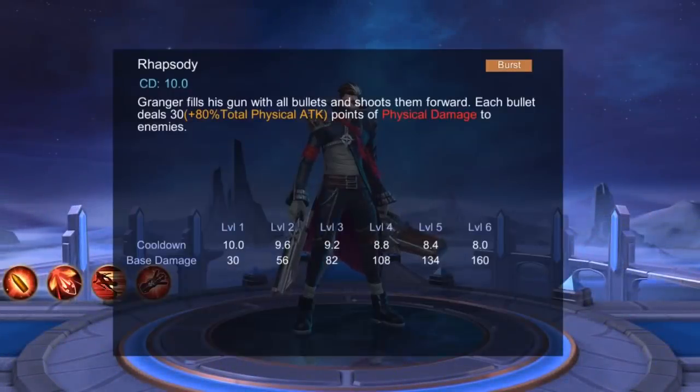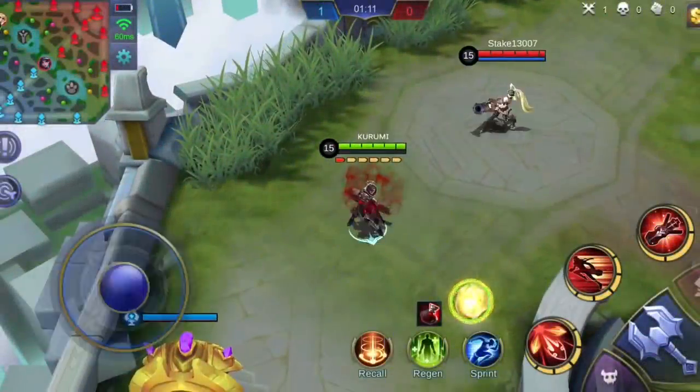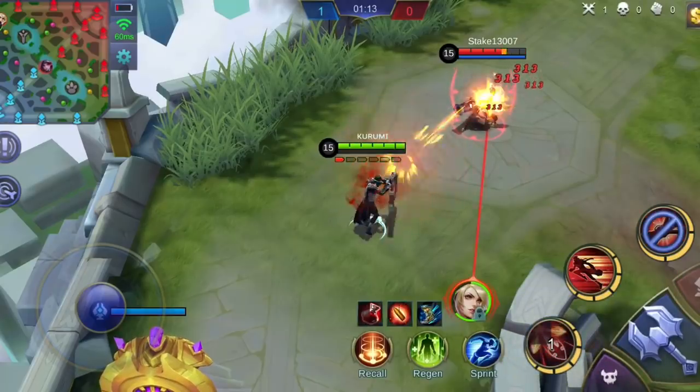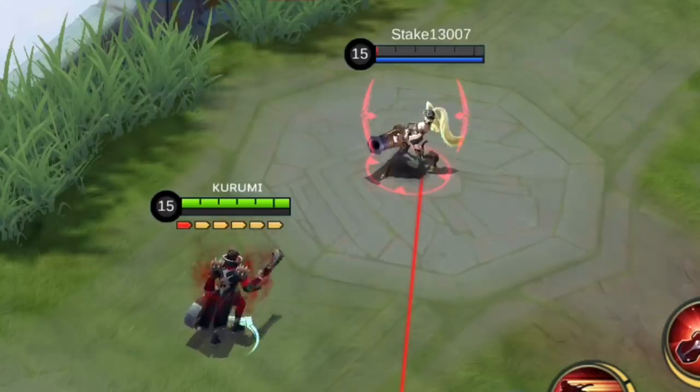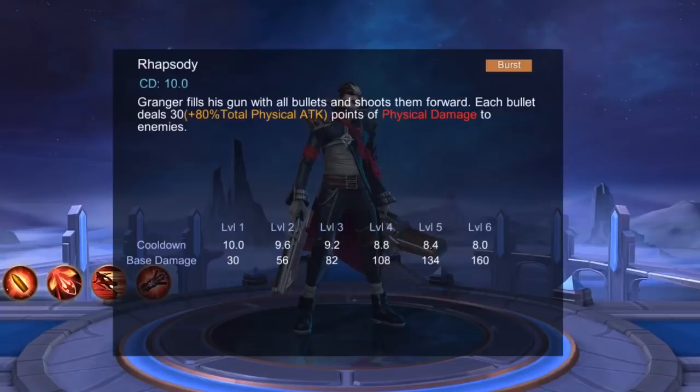Granger's first skill, Rhapsody, lets Granger fill his gun with all bullets and shoot all of them forward, one at a time. Each bullet will deal physical damage to the enemies hit. The last bullet will deal critical damage because of his passive skill. Each upgrade of this skill will decrease the cooldown and increase the base damage of this skill.